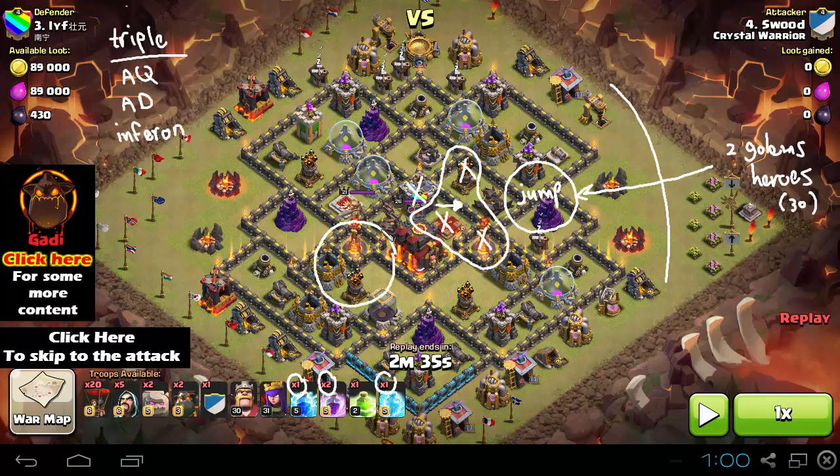Those heroes and troops should be enough to take out the Inferno Tower, the Queen, the clan castle, and the Air Defense. You'll be left with two rage spells and one freeze spell. The freeze spell is used to freeze the Inferno Tower, and if possible freeze the Air Defense as well — even better. From there it's a regular Lava Loon attack. Use your rage spells between air defenses — use them in the right way and decide by the base where to drop them.